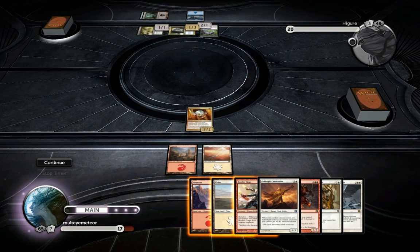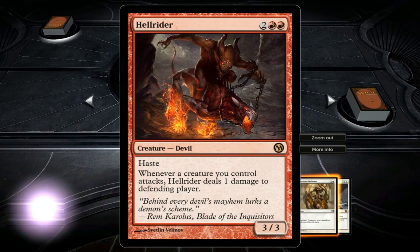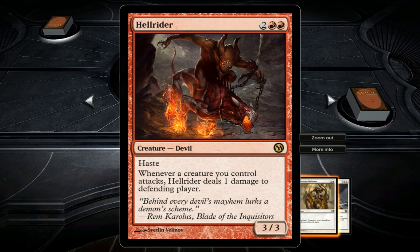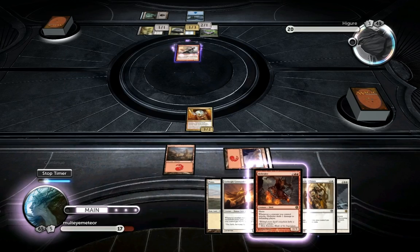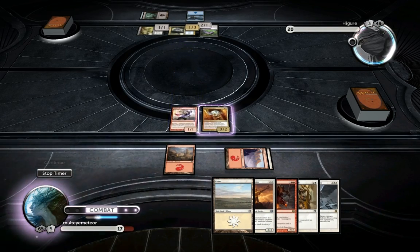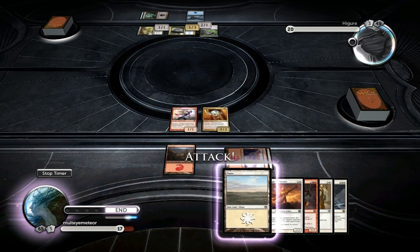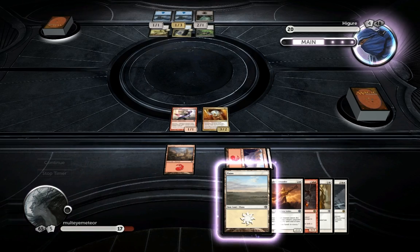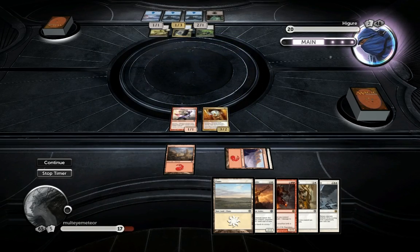Next turn he would be able to drop the Tormented Soul again. It's interesting that it has haste, because that means it triggers both battalion abilities next turn if he's not able to kill off any of my guys.